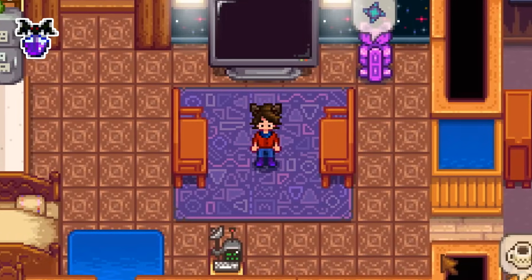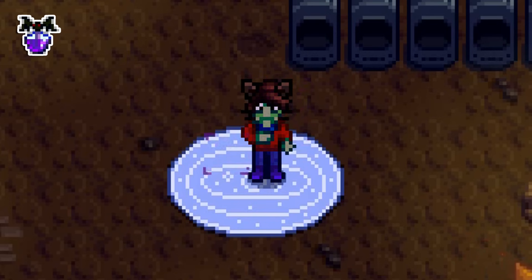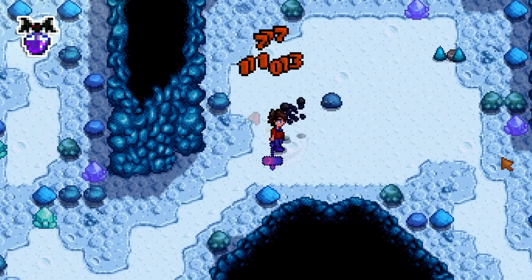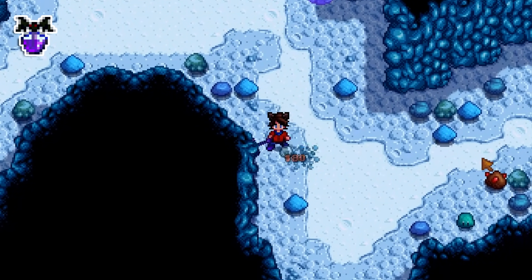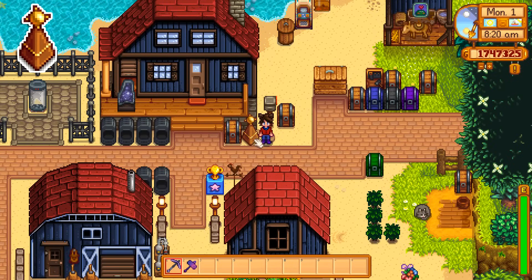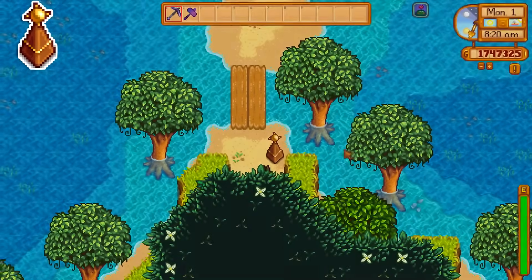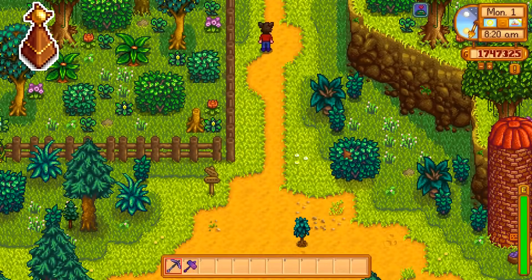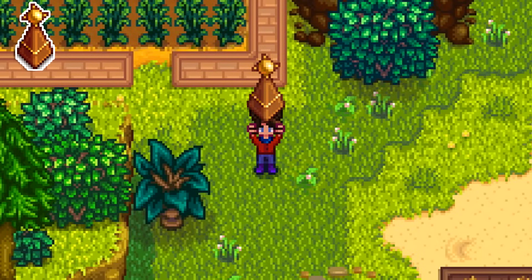Need a specific drop from a monster? Bad luck day, burglar's ring, monster musk, and profit. This will maximize your chance of seeing as many enemies as possible while getting as many drops from them as possible. So many people just put one mini obelisk at the top of the farm and one at the very bottom just so they can get to Cindersap Forest a little quicker. Have you considered just carrying it in your pockets?